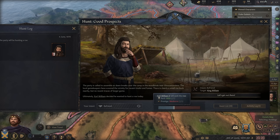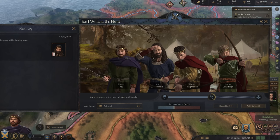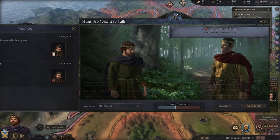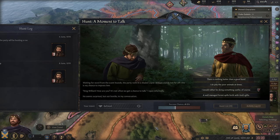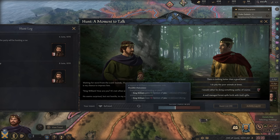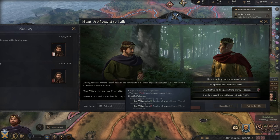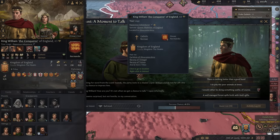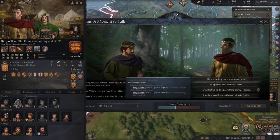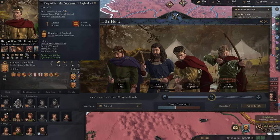A moment to talk while waiting for word from the scent hounds — the party rests in a shaded copse. William stands not far off, and here's my chance to impress him. 'King William, how are you? It's not often we get a chance to talk.' He seems surprised but not hostile. I've got a few options — I could appeal to his more diligent side, or I could say 'There is nothing better than a good hunt.' He's a great warrior — that could hopefully work out.